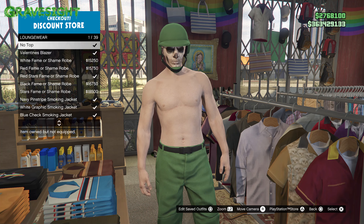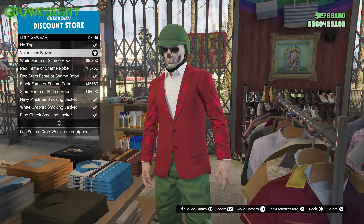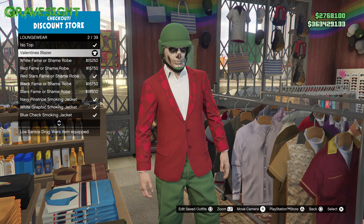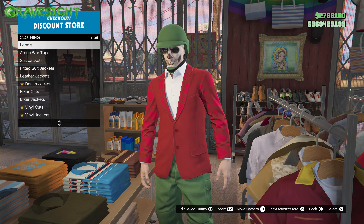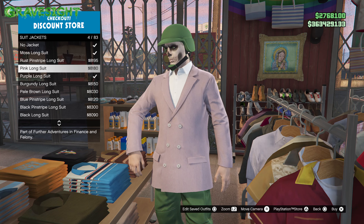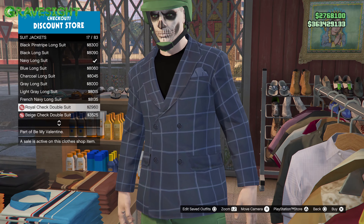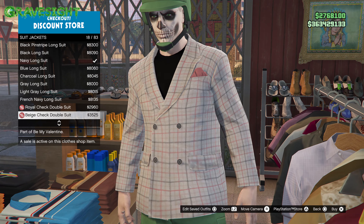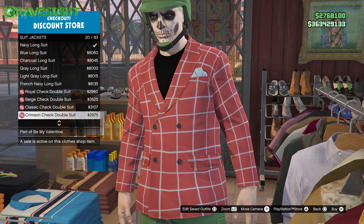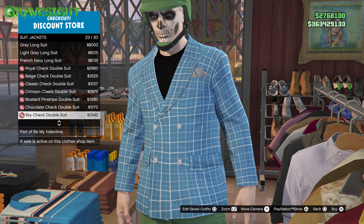This is stuff we can purchase right now during Valentine's week or any other time — we can own a lot of this clothing in the game. A lot of it's going to be old school, like 1950s or something, as if we were going to be playing Mafia. I think that's actually kind of where it came from, like an easter egg. Check this out — these are jackets right here, like gangster jackets from the 1940s or even the 1930s.